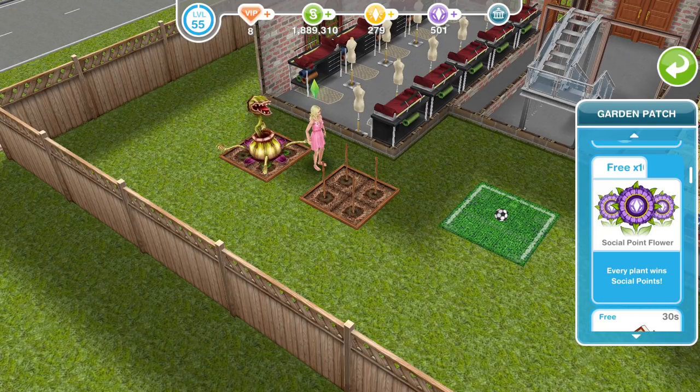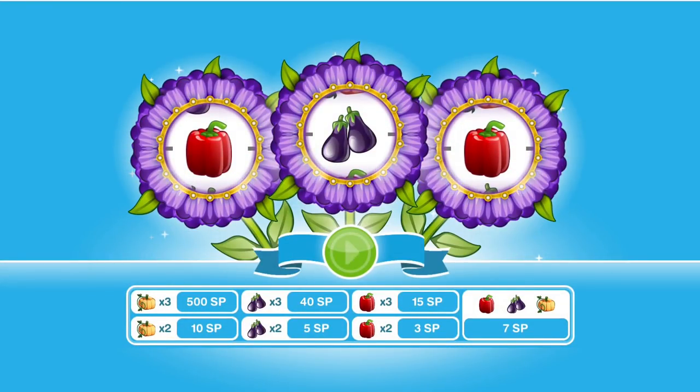So at the moment I have 501 Social Points, which is loads actually. And if we take a little look at the prices, the top prize is 3 pumpkins — that is 500 SP — and I have got that one once. That is why I've got 501 SP, because I did win that a couple of months back.